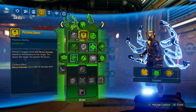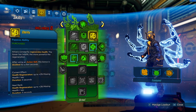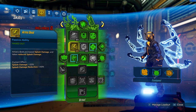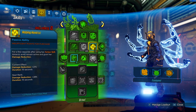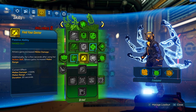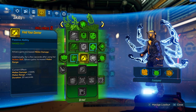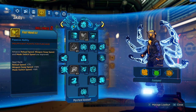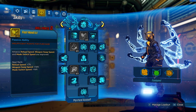In the Brawl skill tree: three points into Personal Space, two into Clarity, five into Arms Deal, and one into Find Your Center. Mindfulness and Helping Hands come from our class mod. The melee damage and melee range from Find Your Center is really nice for this build.